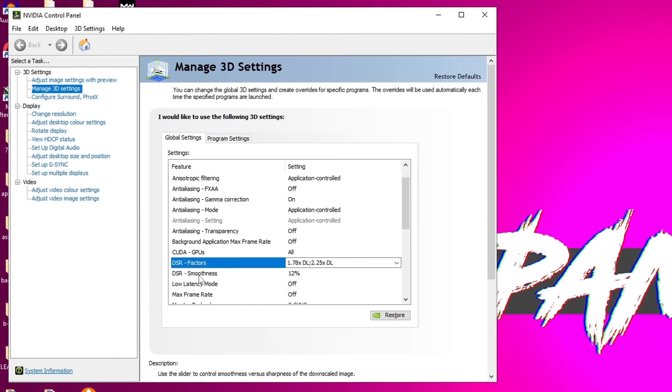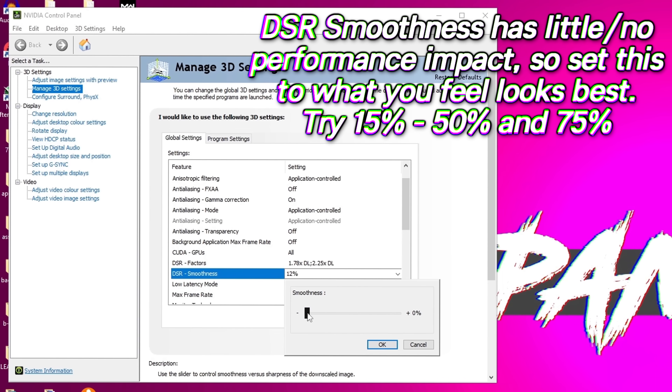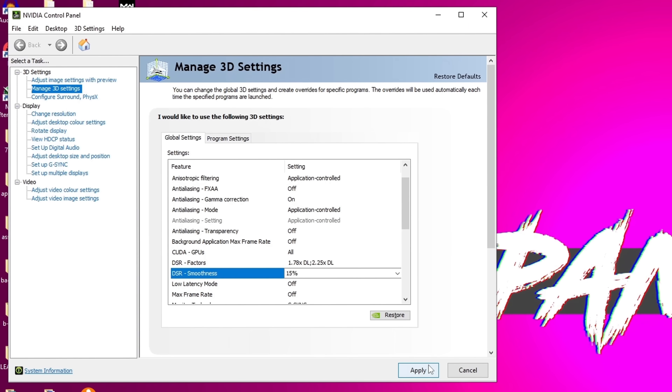We're then going to navigate down to DSR smoothness. This option is completely personal preference — it pretty much has no performance difference. For me on most resolutions, I like to use a smoothness factor of about 10 to 15%. When you boot into your next game to try this out, if the image is too blurry or too sharp within the game, jump back to DSR smoothness and adjust the slider accordingly. And that is the new setting completely set up and good to go.